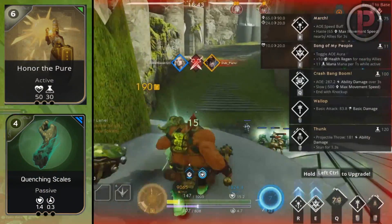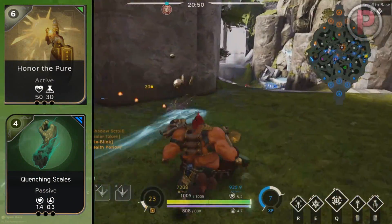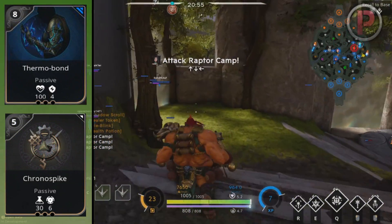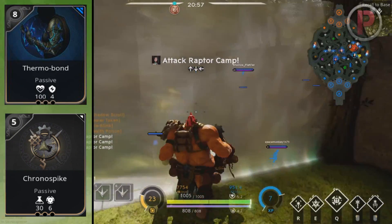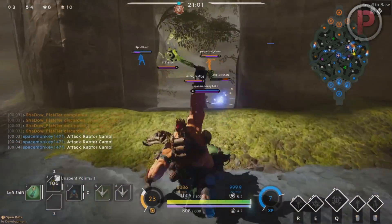Cards like Quinson Scales, or even against a heavy CC team Thermobond, are awesome picks to have. They are very expensive, but combined with your armour, mana, and health cards that's all you should focus on. You truly are a full tank support here — building anything outside of that hurts Narbash's true frontline potential.